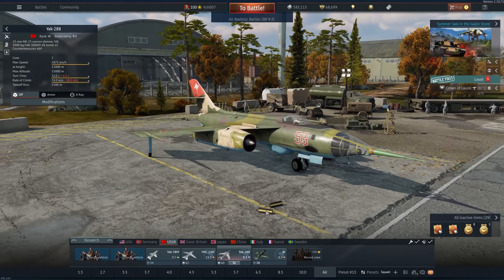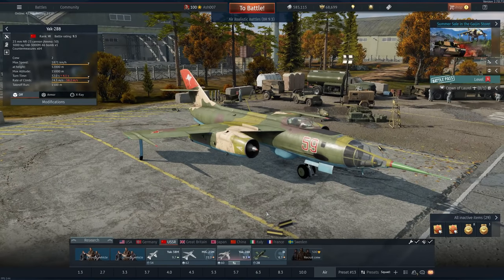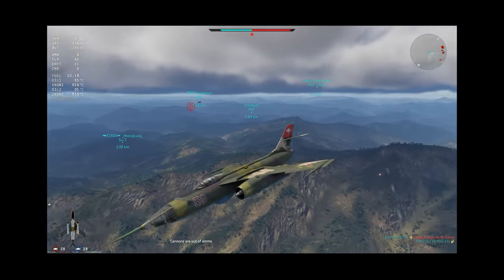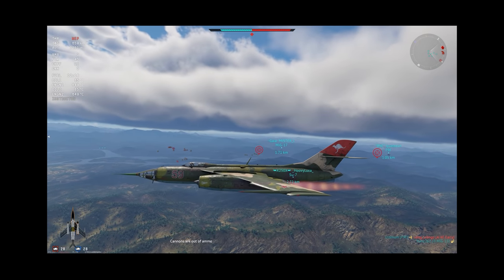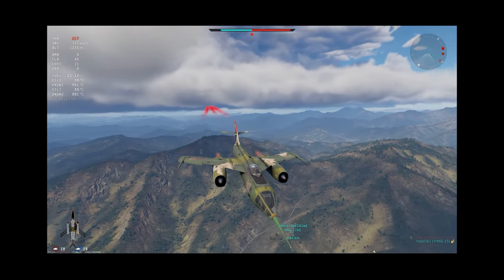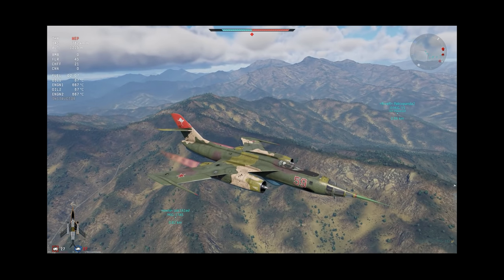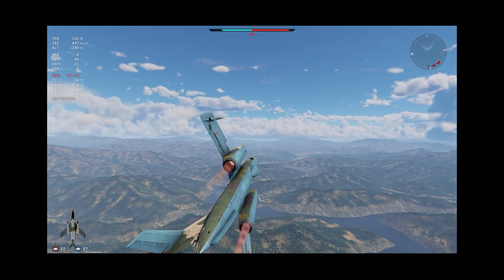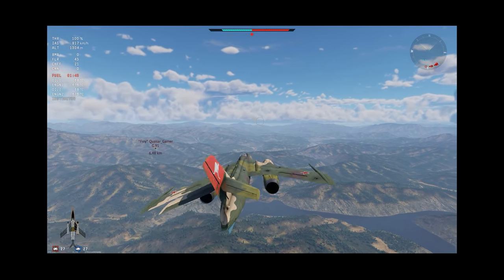The Yak-28B is possibly the worst addition to this current update. It's been subject to a bit of discussion initially, and I covered this previously: the Yak-28B is possibly one of the worst offenders of Air RB tactics that I've seen in a very long time. This is basically the embodiment of all things that players hate about bomber aircraft. It's probably why Gaijin has been necessarily quick to add stuff like the Vulcan, B-52, and T-95.